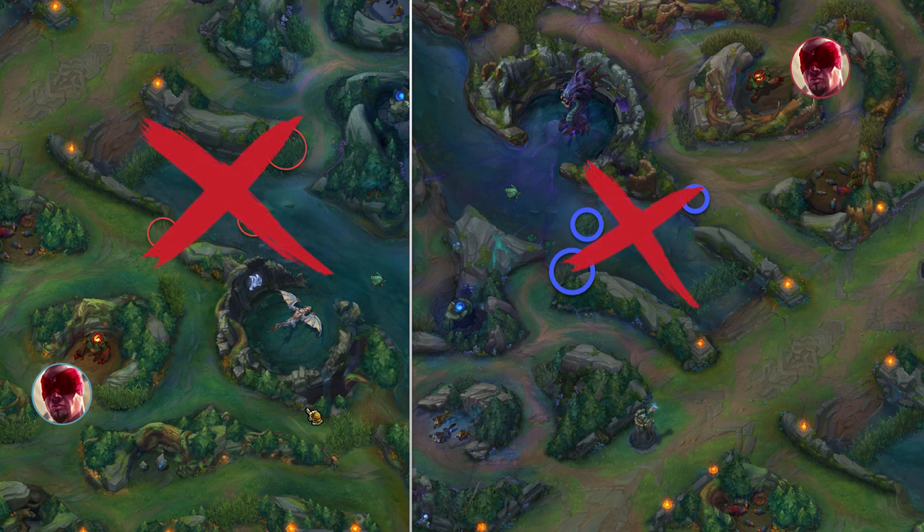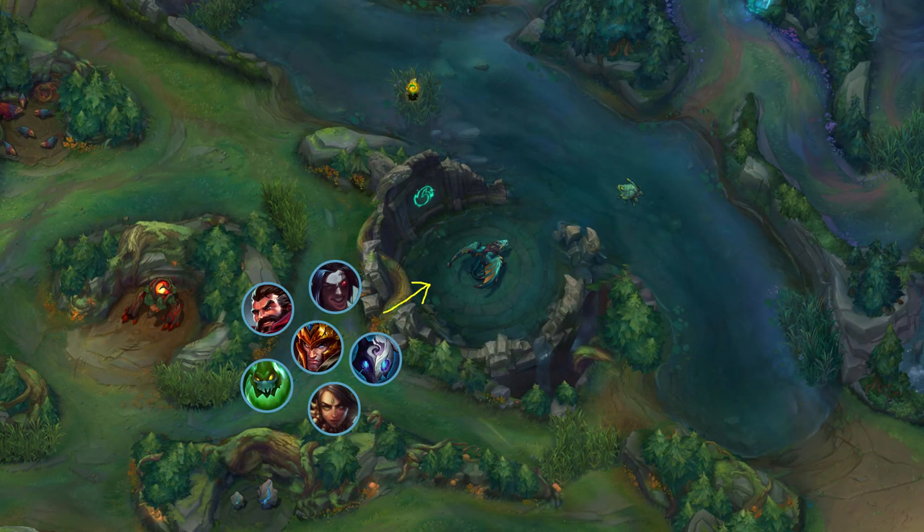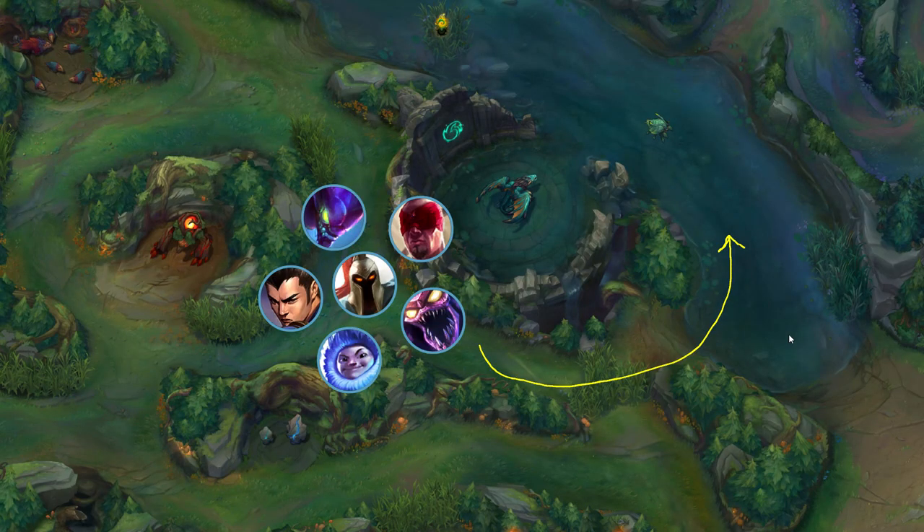The first and most simple answer is to avoid this ramp when moving into the river. If you're a champion with an easy jump at level 2, go through the pit. Otherwise, consider going through the tri brush.